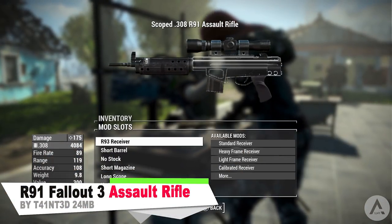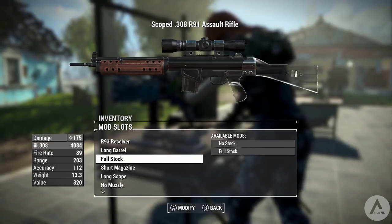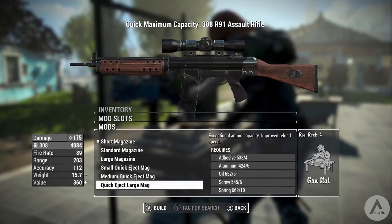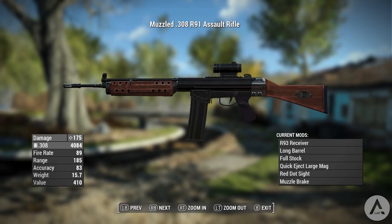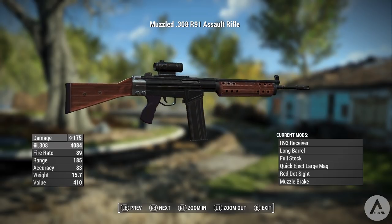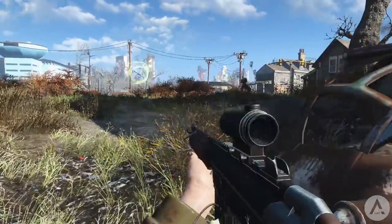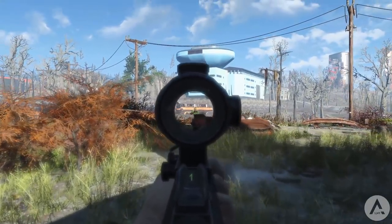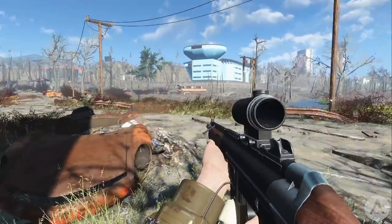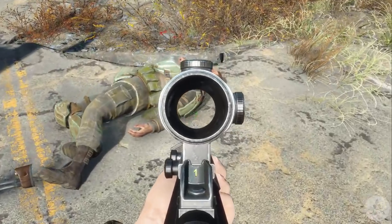Our next mod is the R91 Fallout 3 Assault Rifle. The R series of combat assault rifles was used reliably following the discontinuation of the M series in the early 21st century. The R series, produced by civilian manufacturer Stent Security Solutions, was made in many models and variations. This rifle was standard issue for the National Guard during urban pacification operations. Rumors are the gunners found their R91s among scattered National Guard checkpoints. You should find the assault rifle on these gunners after level 10 if you're looking to pick one up for yourself.